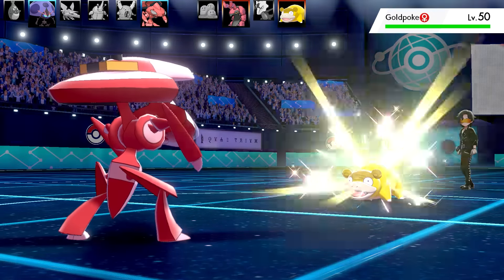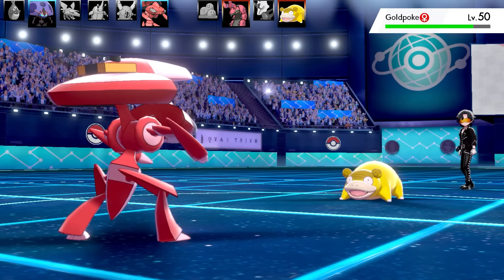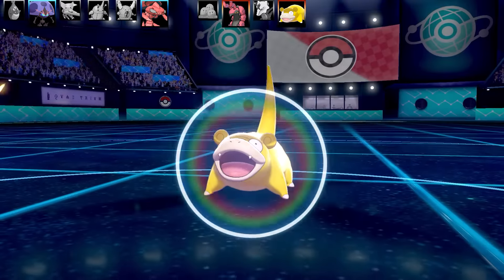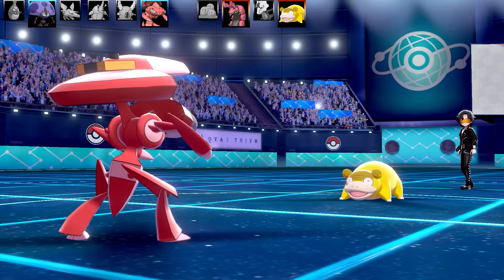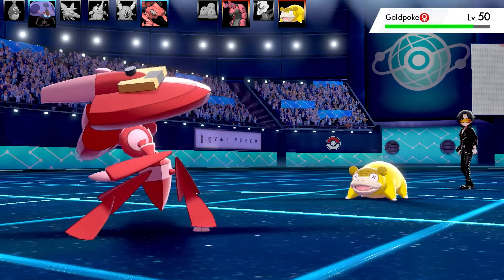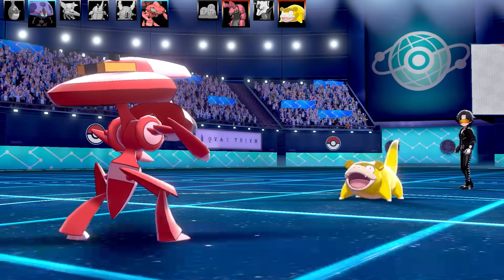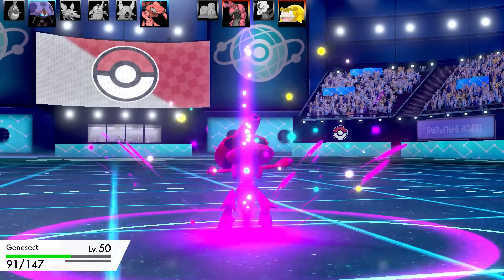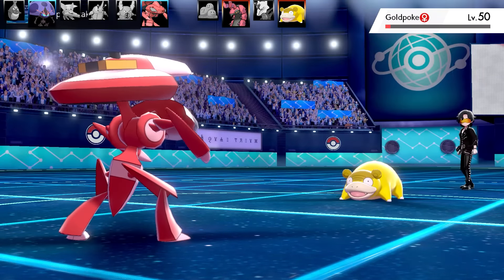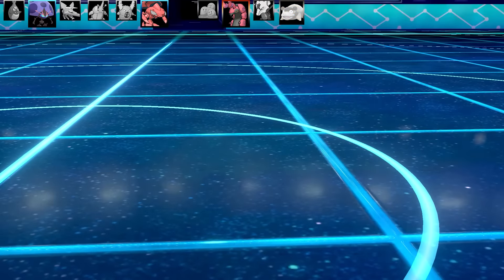Metal Claw was my other move but I didn't want to use it yet - I still thought Fury Cutter was the way. I went for Shift Gear this turn to boost Attack another stage, making up for the Speed Scolipede gained. They Baton Pass Slowpoke back in - their last chance to shut down Genesect. Fury Cutter on Slowpoke, it goes for Calm Mind. Fury Cutter again - Slowpoke uses Stored Power, which still does lots of damage with all those boosts. Bye bye Slowpoke - finally took it out!